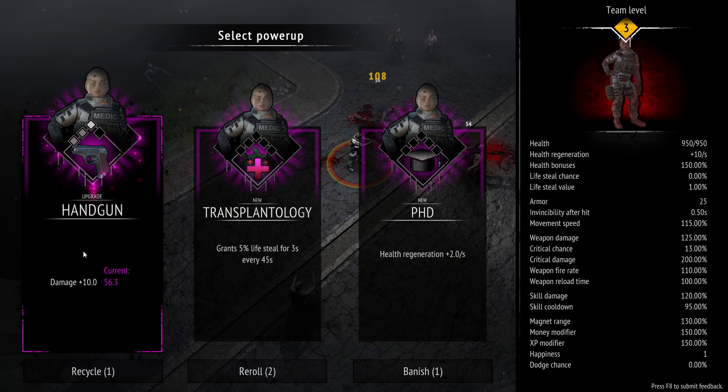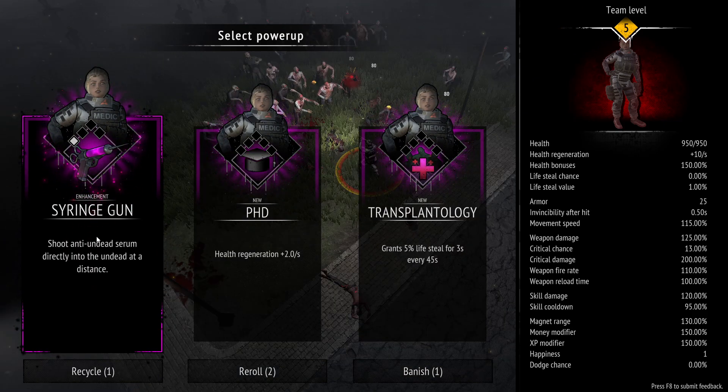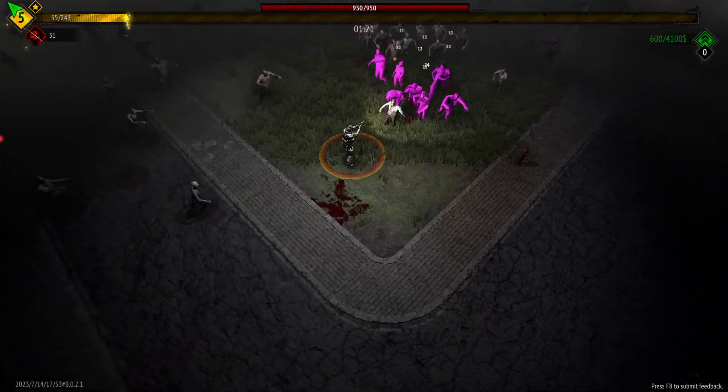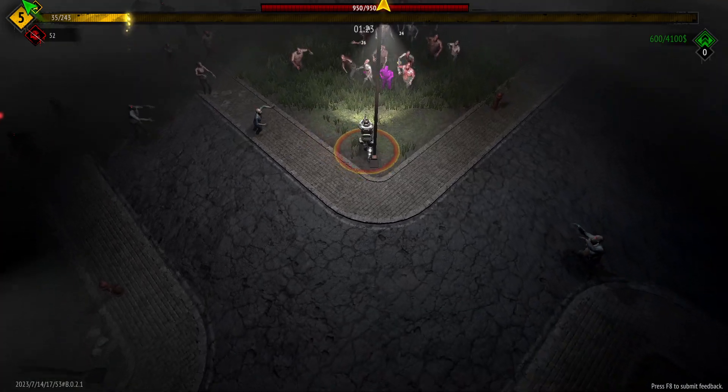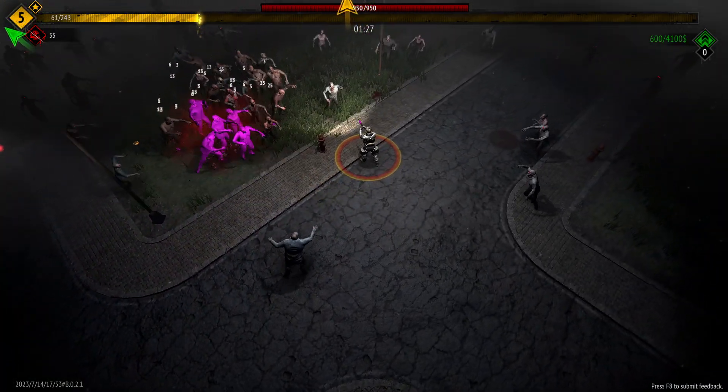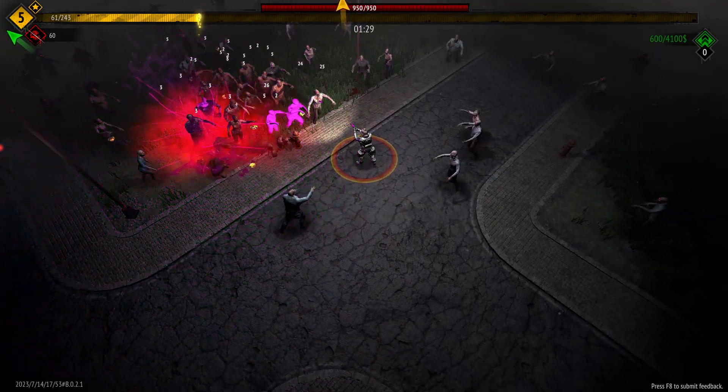The handgun upgrades to a syringe gun — it's an anti-undead serum you fire directly at the undead. You fire this pink serum and it explodes on the zombies, dealing damage to those around it. So it's really good for AOE, though the damage isn't too high.